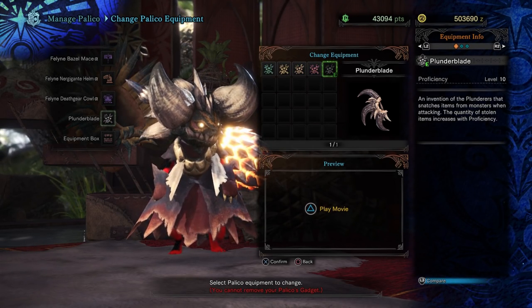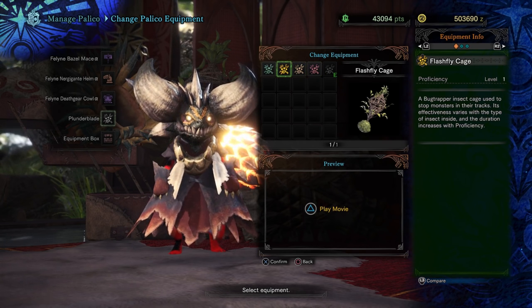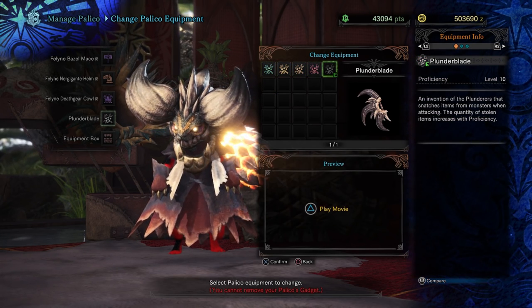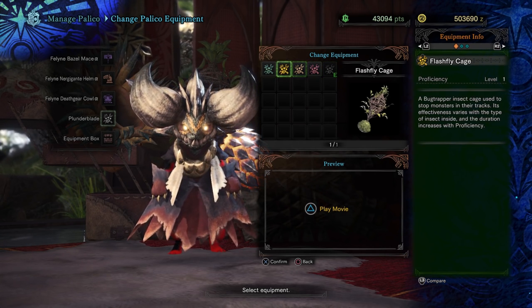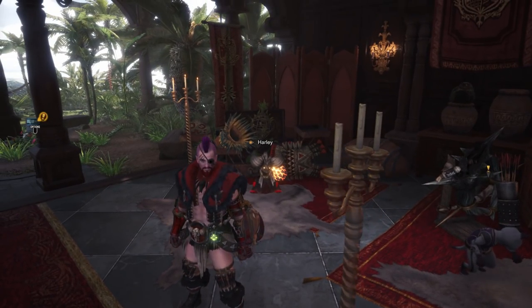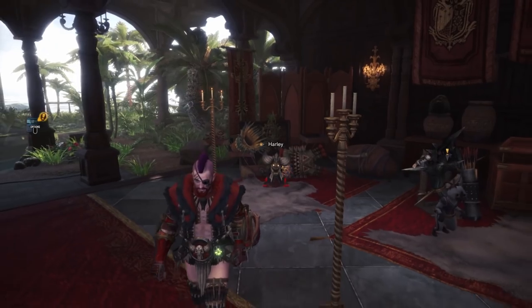You're going to learn how to get the Plunder Blade today, the Coral Orchestra, the Shield Spire, the Flash Fly Cage — you've already got the Vigor Wasprey, but these four are very important to get, especially the Coral Orchestra and the Plunder Blade, and the Flash Fly Cage can come in very handy as well. Not only do these items come in handy, but once you complete this, you'll actually be able to befriend the Gajalaka, which unlocks some very, very good benefits.